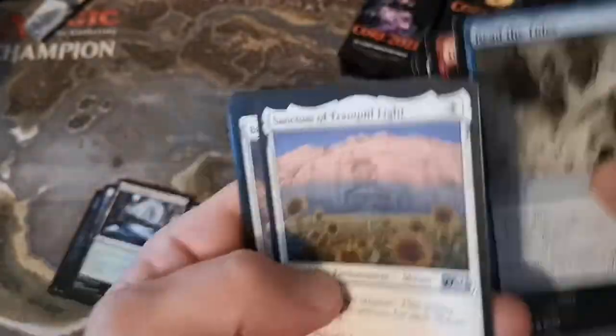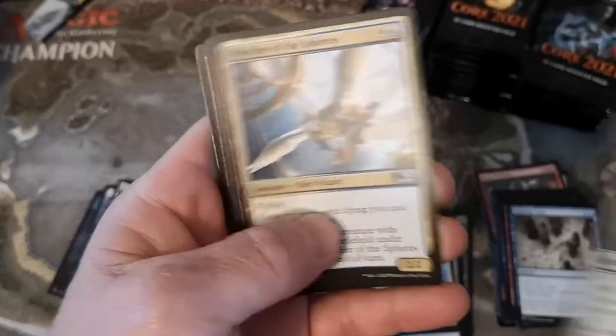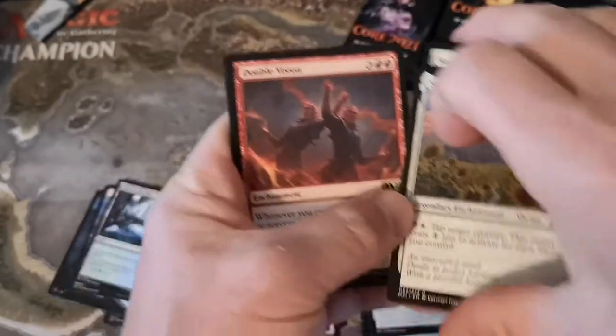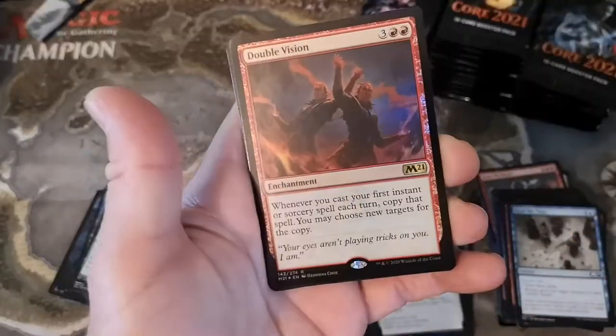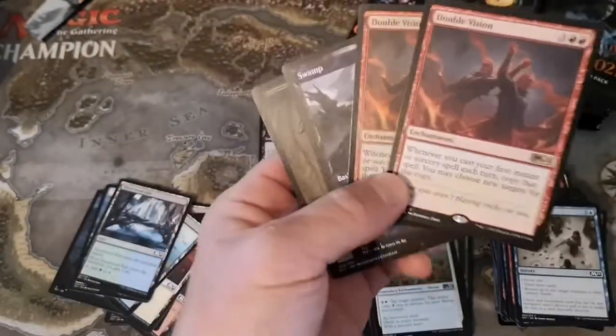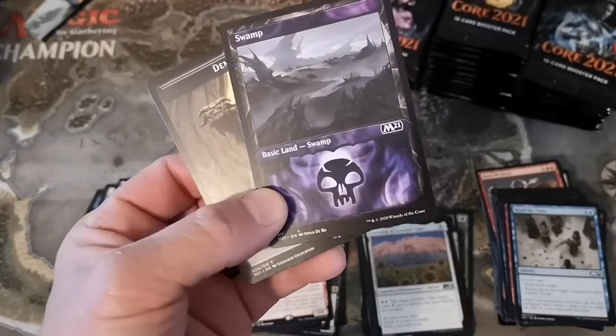It says one in three boosters is a foil - I'm sure the spice is coming. Sanctum of Tranquil Light, Faerie Guidemother, Solidarity of Heroes, Watcher of the Spheres. Oh, we got a foil here - Double Vision! Kind of another swing and a miss on the card, but we do have a foil.